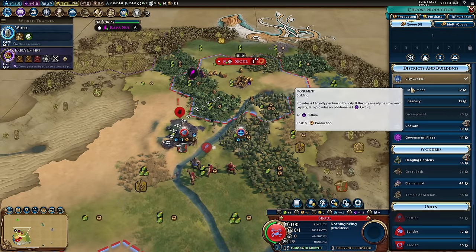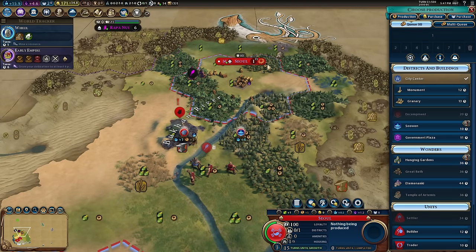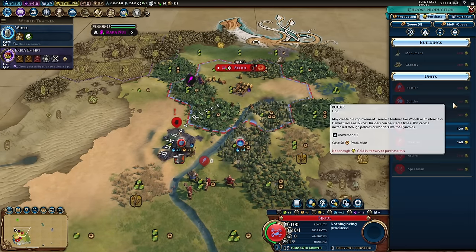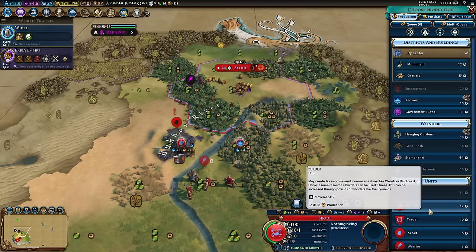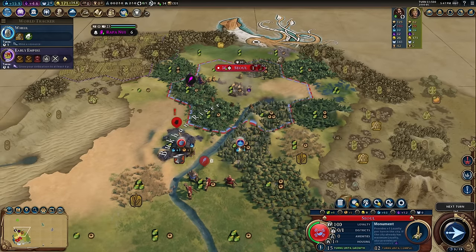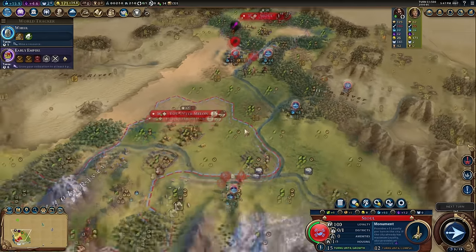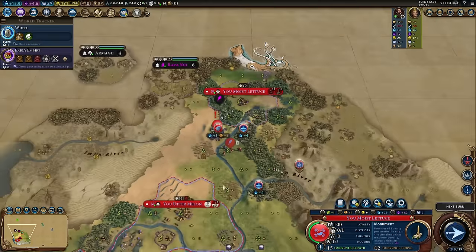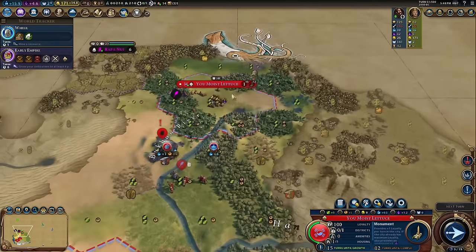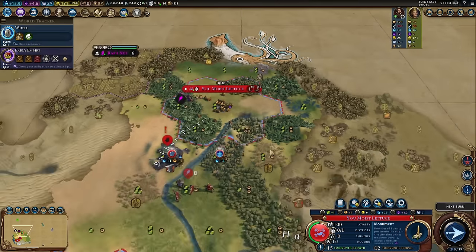The Seowon is cheap. The monument is also a good option for this city, as is a builder — builder is the cheapest thing to build right now. So what I'm going to do is get a monument, buy a builder, chop out this tile, and then put down the district. That is the sort of build order. This is one for when you really want to shame whoever you're talking to — call them 'a moist lettuce.' Yeah, let it course through them. That one will hit hard.